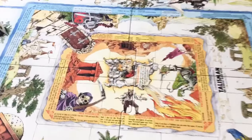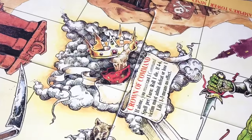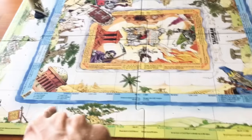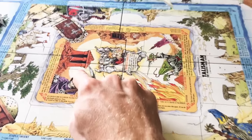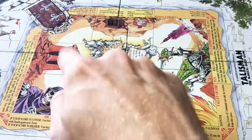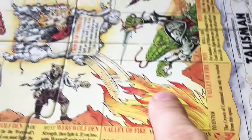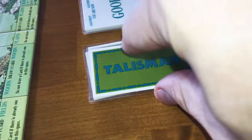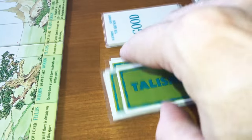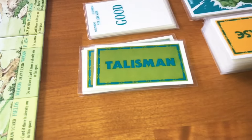So what is our goal? Well, the goal of Talisman is to reach the center where the Crown of Command resides. In order to get to the center, we need to adventure in the outer region, then there's the middle region and the center region. In the center region, you go one step at a time — you don't roll for movement in here until you get to the Valley of Fire. You must have a talisman at the Valley of Fire, which then lets you move to the center space and win the game. Hence the name Talisman — here's a talisman card, for example. You can find these all in the adventure deck, randomly in there, or there are ways to get a talisman card.